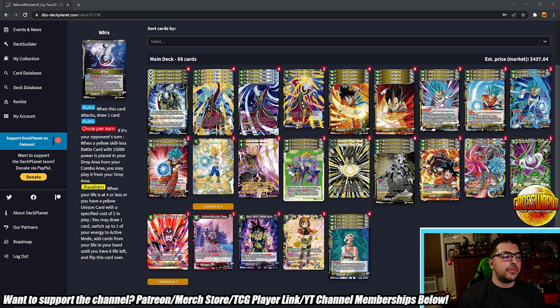The main problem compared to other good yellow leaders like Icarus and even Trunks in Set 16 is that Whis needs a lot of main deck space to get the most value out of his inherent engine. That's a big problem for deck building. A lot of the cards in the deck are actually pretty solid, but we'll talk about ways to trim that down. Your awaken condition: when you have four or less life, or you have a yellow unison card with a specified cost of two in play, you may draw one and tap one, then add cards from life to hand until you have six.